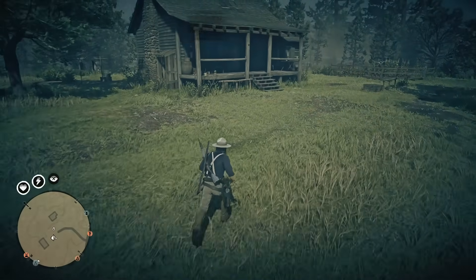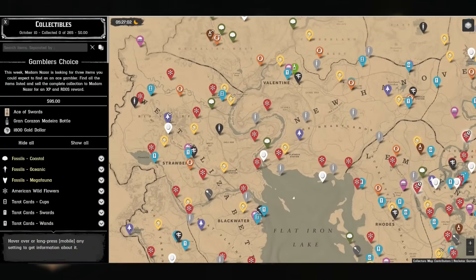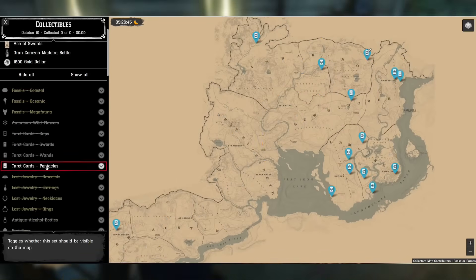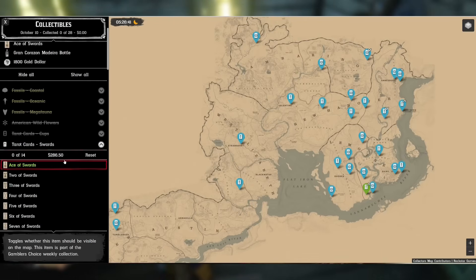For most players grinding between 45 and 60 minutes per day will be enough. Go to the Red Dead Online collectors map — link will be in the description. Here you'll see all collectible items in the game, but we don't need all of them, so choose 'hide all' and then manually select tarot cards pentacles and tarot cards swords.